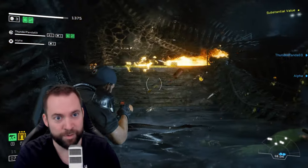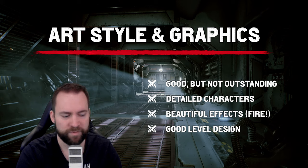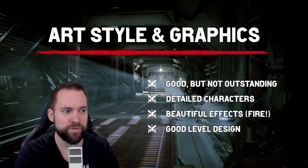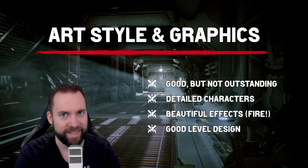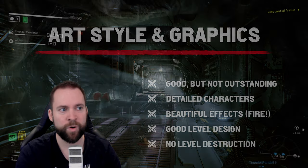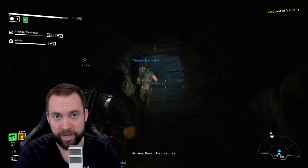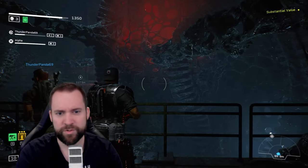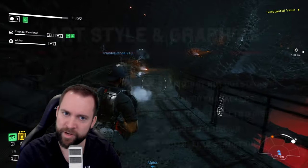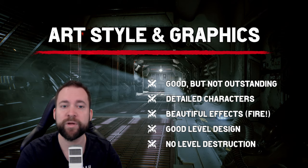This is just how the levels look, though, because the level mapping is kinda linear. If you expect an open map or multiple paths that you can take, not the case. Sometimes you can go left or you can go right and the next playthrough it's the other way. There's also no level destruction, which is a little bit sad — bullet holes disappear very quickly, glass isn't fully breaking, and rocket launchers have no impact on the terrain. So there's a little bit of a grain of salt, but overall I really enjoyed the art style and graphics. They're also a big reason why the performance is actually pretty good.